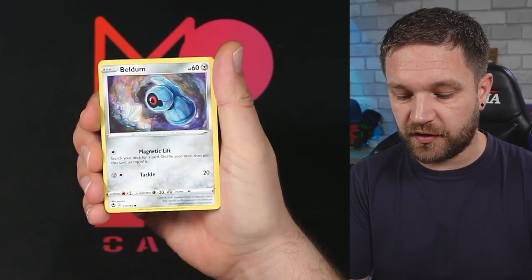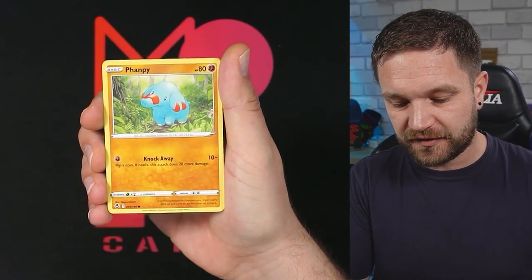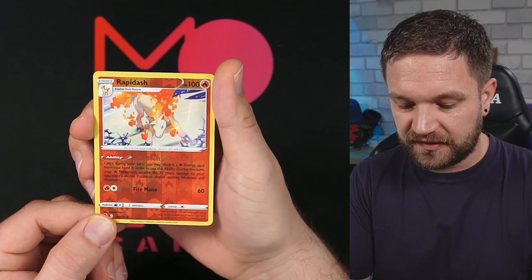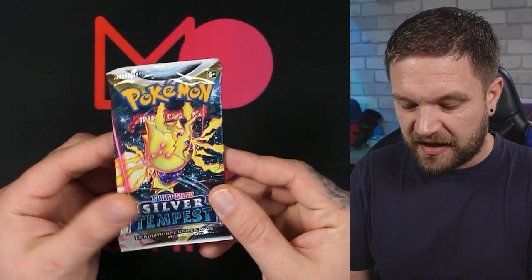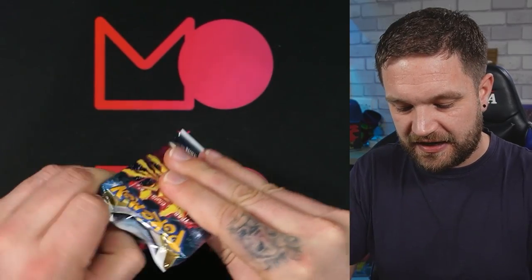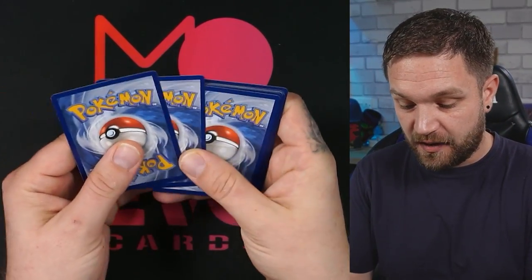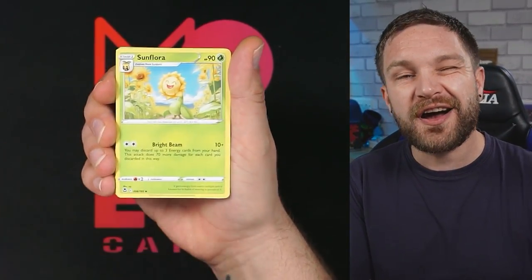We can end up one in two which is a pretty good ratio; we just haven't got any of the big cards. Rapidash reverse and a Porygon. Last pack from the ETB — can we finish with a banger? Can we beat the blisters when it comes to pull rates?